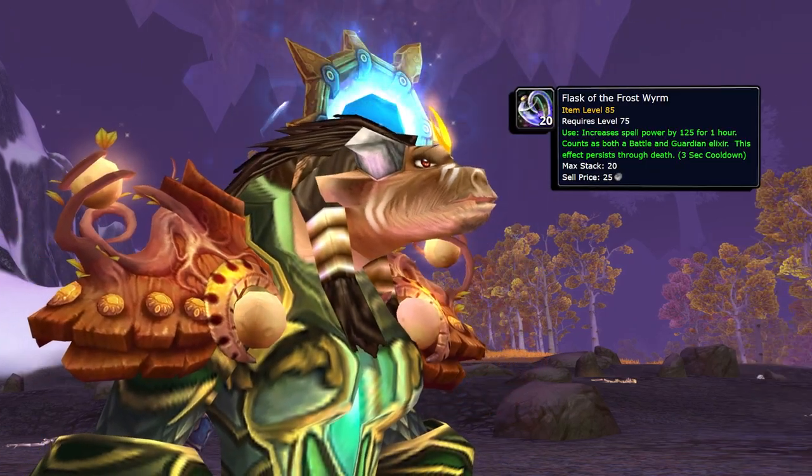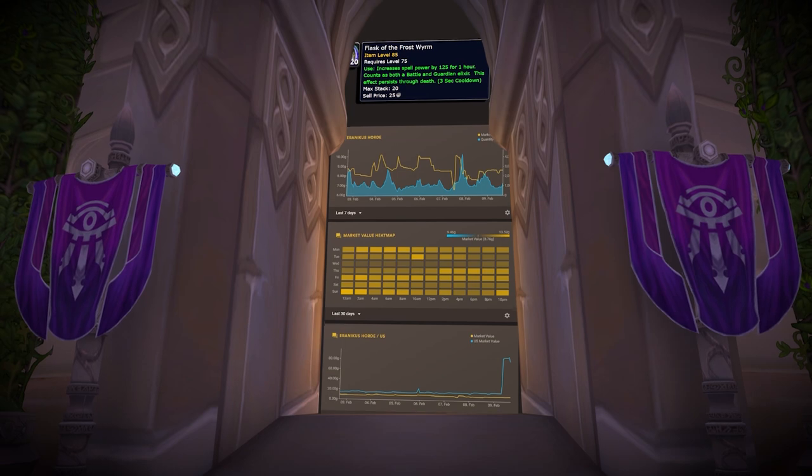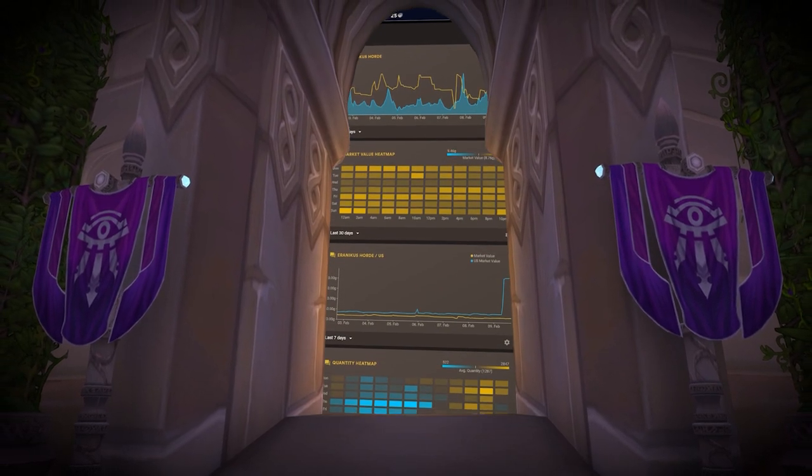You can also transfer full stacks of flasks, potions, even northern spices. Right now, flasks of the frost room are almost 3 gold higher in Iranicus Alliance than Horde.